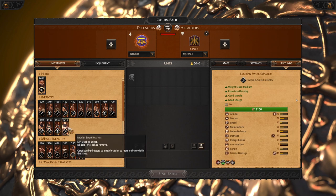Lastly we got the Locrian swordmasters with an amazing weapon and strong attack and defense stats. These guys are just like Warriors of Ithaca.